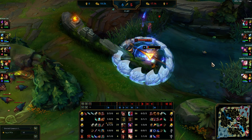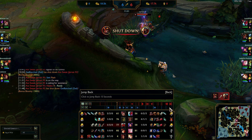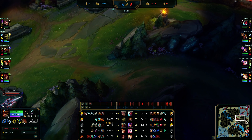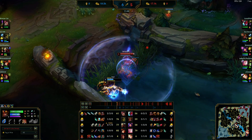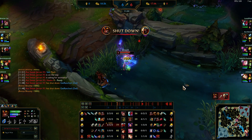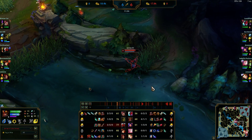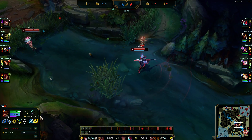I know Zed doesn't have flash and doesn't have R. He's walking over a ward right here so I just walk up — he kills the ward, I just R him. He messes his W up, which is why he dies. I just auto him to death — easy, no problem. Now that we've killed mid lane, dragon's up very soon so I want to set up for that.